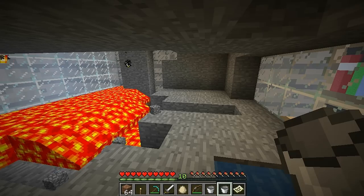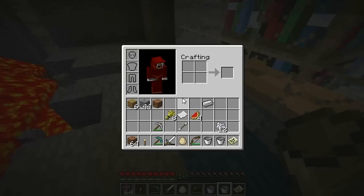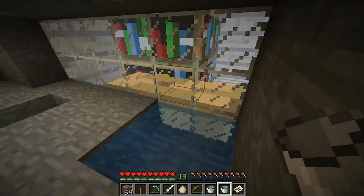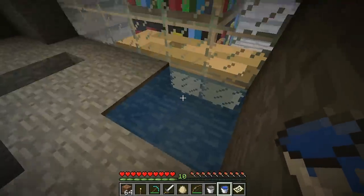So I went ahead and got some water. When I went to go get some water, I actually found some iron, so I made two buckets. Now I have two buckets, so I just need one more to make a cake. Now I have an infinite water source. Thank God I found that.